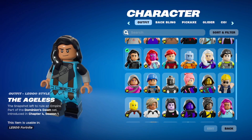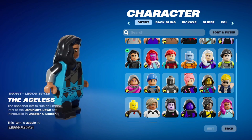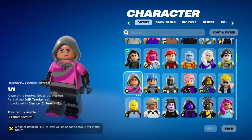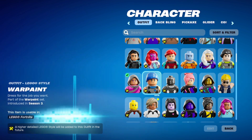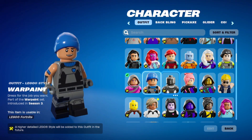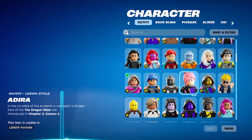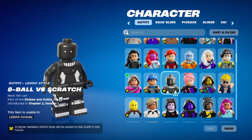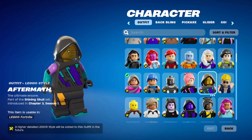The Ageless — I thought he had some white in his hair. There's Vi — I think Vi was another Krupac skin, correct me if I'm wrong in the comments below. Warpaint — I don't remember getting that skin. Eight Ball versus Scratch — from Chapter 2 Season 1, he was a ninja. Looks very less ninja-y here, so I guess they're going to fix it. Adira — yeah, she looks good. Aftermath — another good one. I like the gold faces in these.